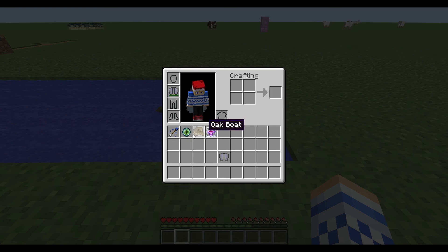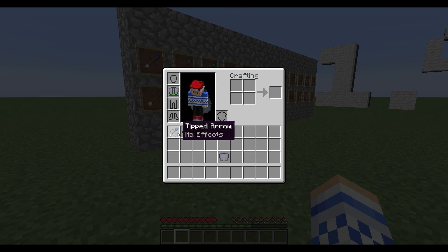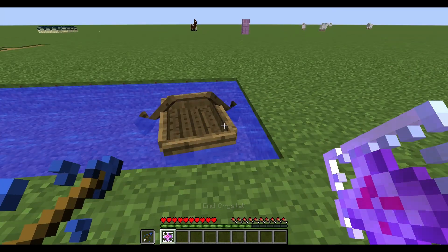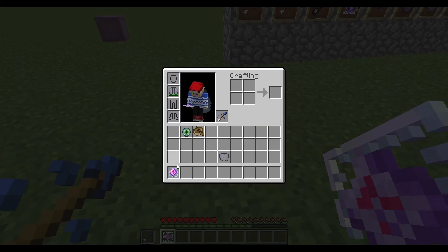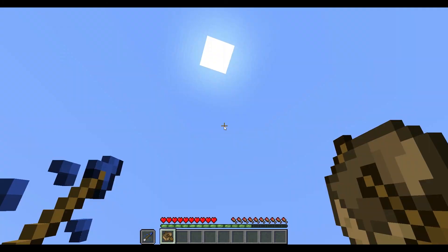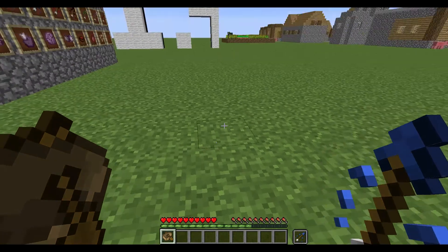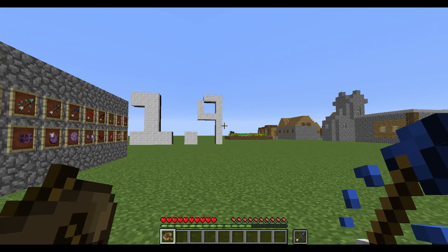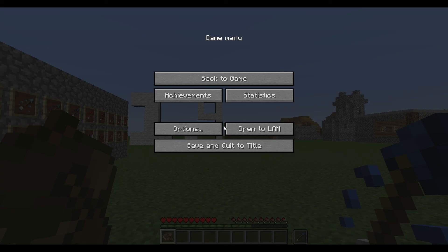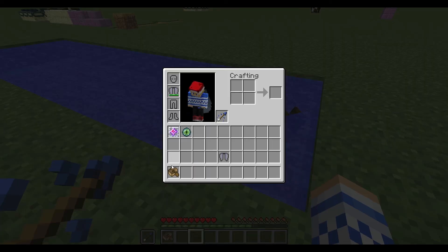I almost forgot — there are shields now, and dual wielding. If you do this you can have two things in your hands at once, but you can only right-click with your main hand. You can also change which hand is your dominant hand — by default it's your right hand, but you can switch to left. I'm a righty so I like keeping my right hand dominant.